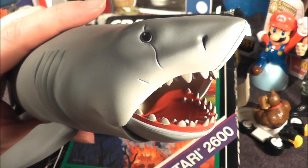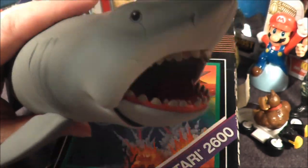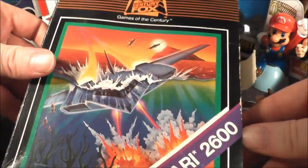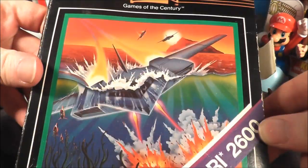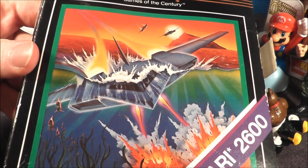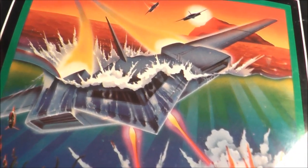Bruce is back because every 50 episodes we feature a game with a shark in it, and that game today is Crash Dive for your Atari 2600, with some really awesome box art. Let's go ahead and pop it in my Atari 7800 Pro system and see how it holds up today.